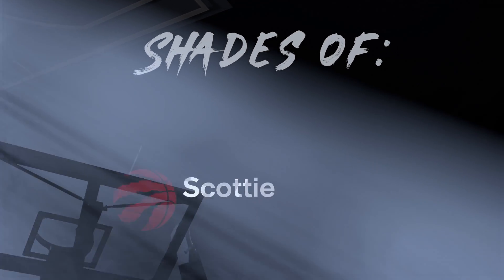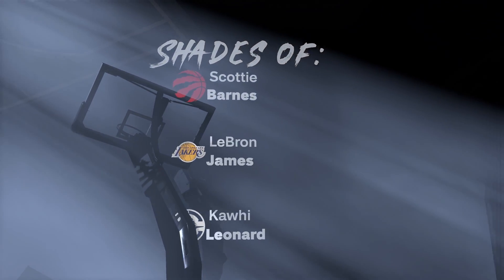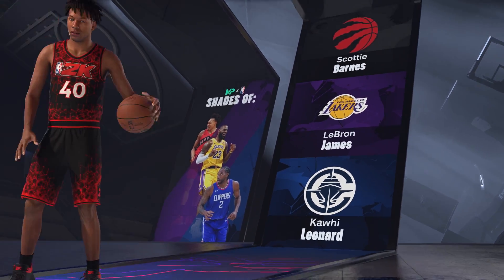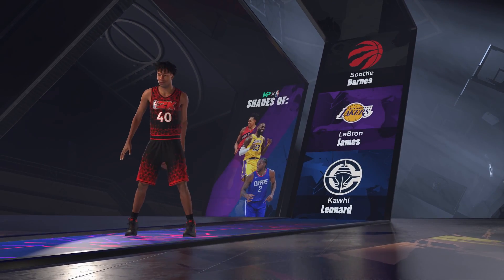When we create our build you'll see the player comparisons: Scotty Barnes, LeBron James, and Kawhi Leonard — which is kind of crazy because we don't have ridiculous defensive stats, but there they are. So there you have it — this is my inside-out small ball four build for NBA 2K25. Please be sure to give a like, comment, and subscribe for more NBA 2K25 content and more rare builds like this. I'm out, y'all — peace.